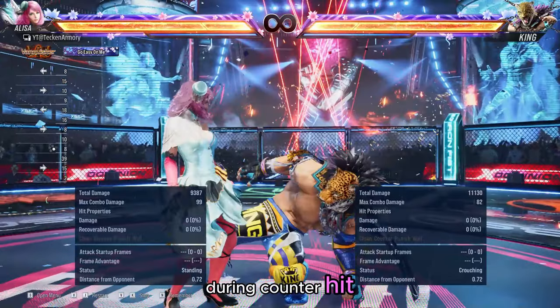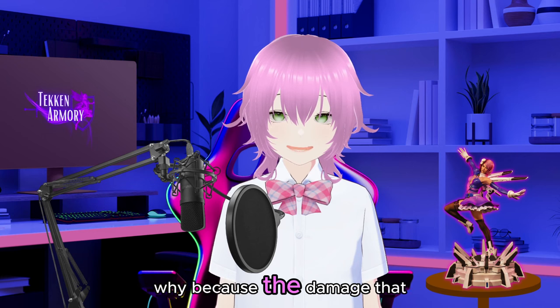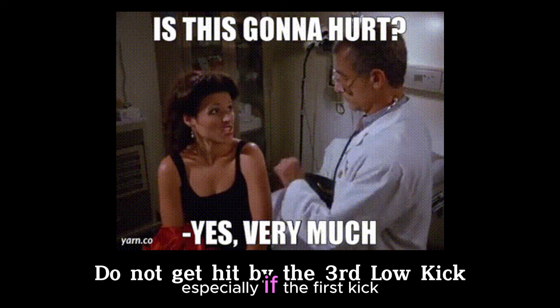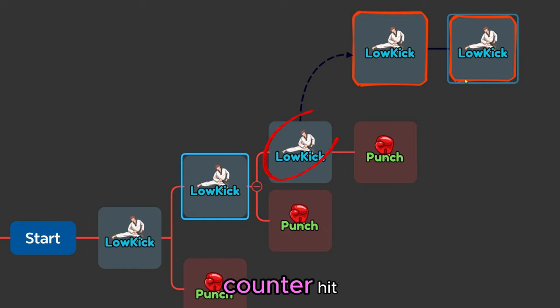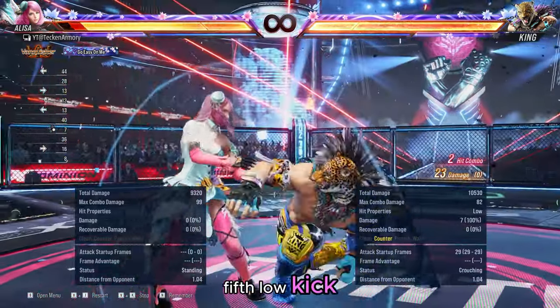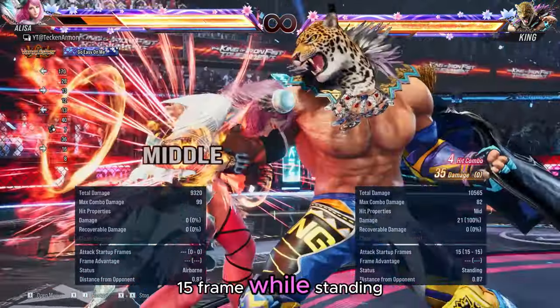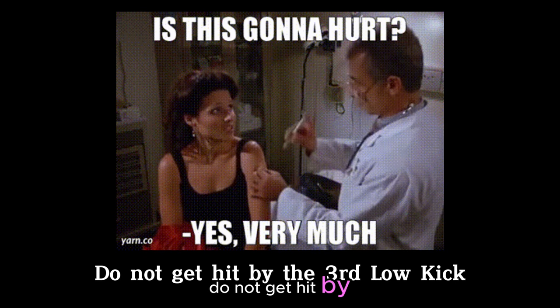During counter hit it is very important to defend against the third low kick. Because the damage you will take if you get hit by the third low kick will be significantly greater, especially if the first kick was counter hit. If you got hit by the third low kick during counter hit you cannot avoid the next two low kicks. And it gets worse — if you got hit by the fifth low kick you will be at a true minus 15, meaning you will be vulnerable to a launcher. King will probably use his 15-frame while standing launcher on you if that happens. So remember: do not get hit by the third low kick.